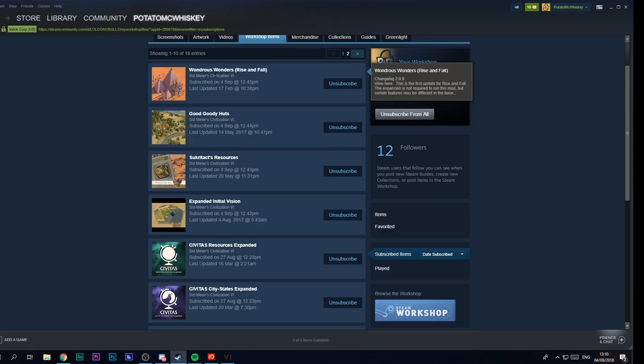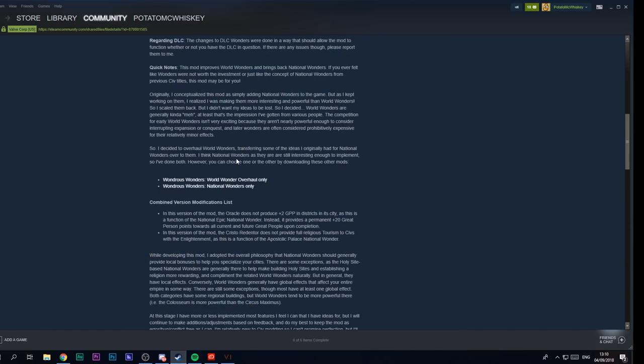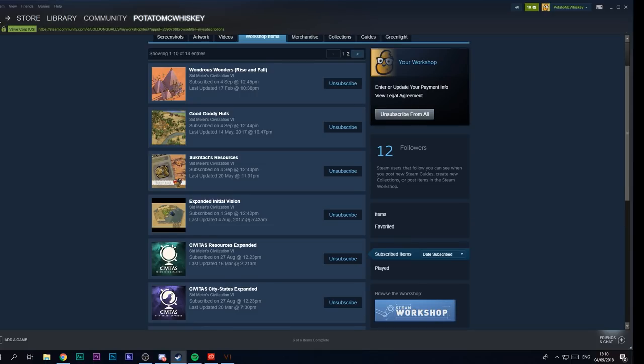I added some new mods and we're going to talk about the game setup. The first mod is Wondrous Wonders - this adds national wonders to the game and changes up some of the wonders. For example, the Terracotta Army gives you an extra unit if you build a unit in that city instead of allowing archaeologists, and Petra allows archaeologists to enter people's territory without open borders.